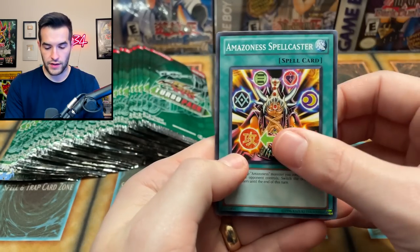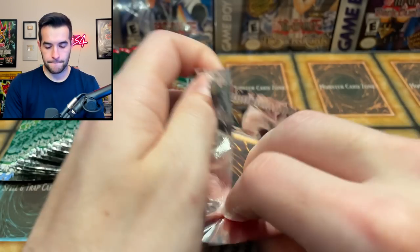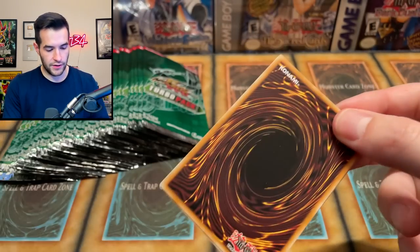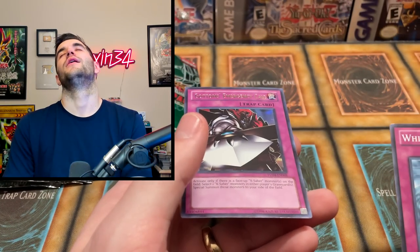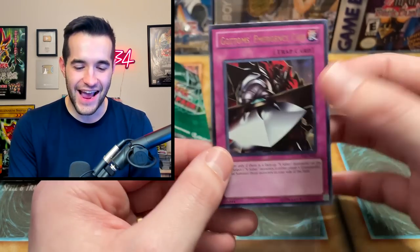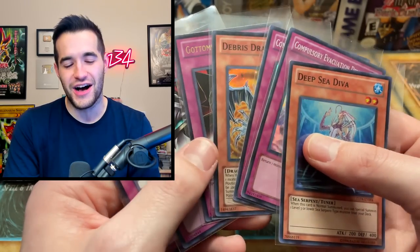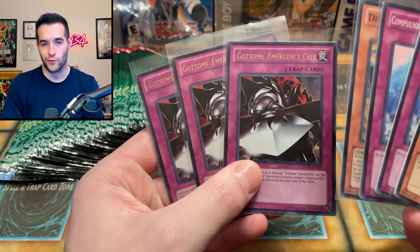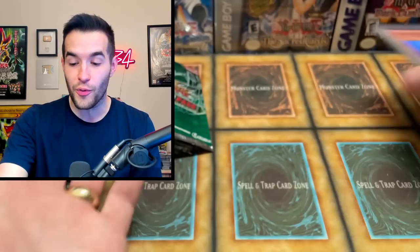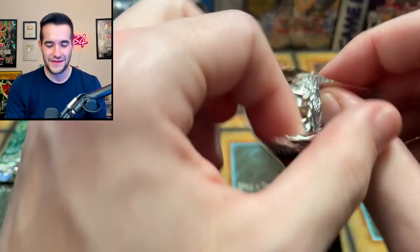Amazon Spellcaster, Mokey Mokey, Swallow Flip. Gotta believe that we will pull something big. Key Mace. Are you kidding me? Three of them — why didn't this happen with the Sangan? We got three Gotham's Emergency Call? Oh come on man — that sucks so much. It's literally the second worst foil and we get three of them. It's an ultra — why are we getting three of them?